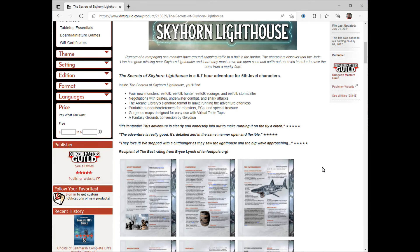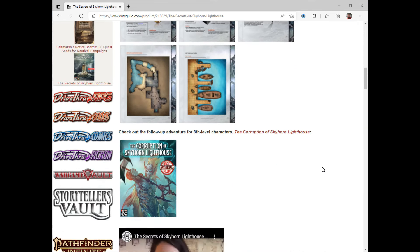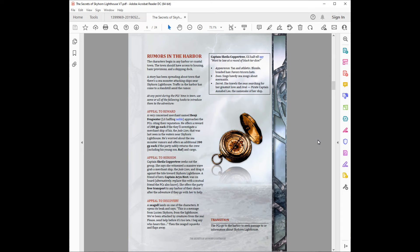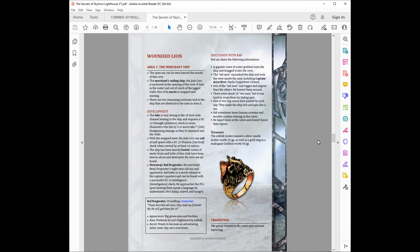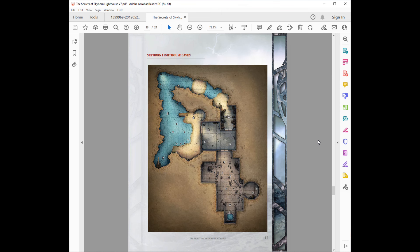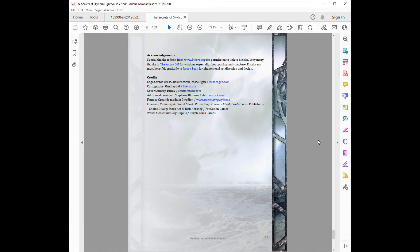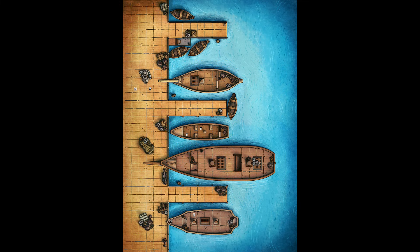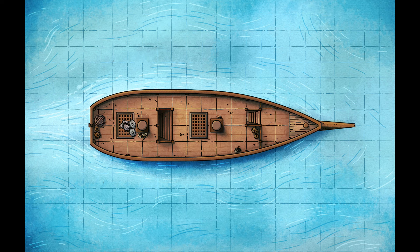Next, we have The Secrets of Skyhorn Lighthouse. Rumors of a rampaging sea monster have ground shipping traffic to a halt in the harbor. The characters discover that a jade lion has gone missing near Skyhorn Lighthouse and learn they must brave the open seas and cutthroat enemies in order to save the crew from a murky fate. This adventure is planned for 5th level characters, so not something you want to introduce early in your campaign, but later as the players level up, definitely something you can include. The adventure includes a number of locations, as well as new monsters and NPCs that you could use within your campaign.